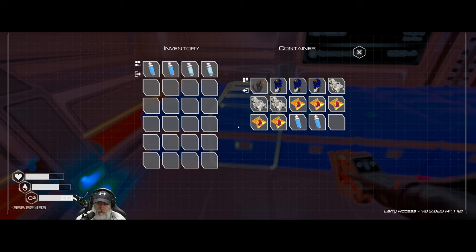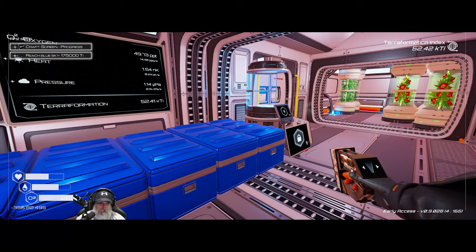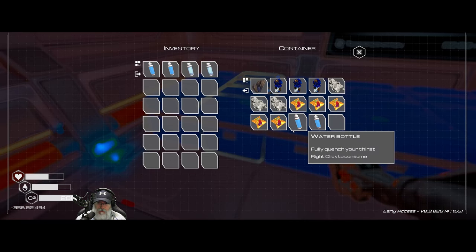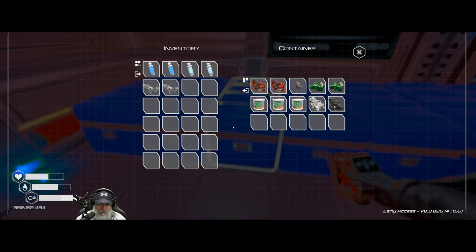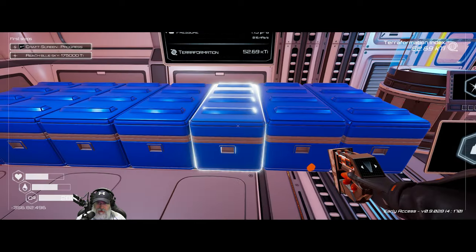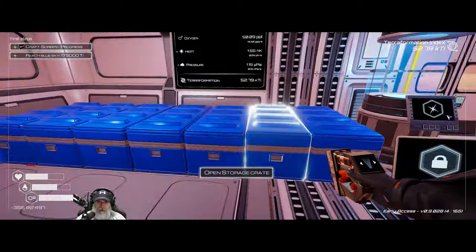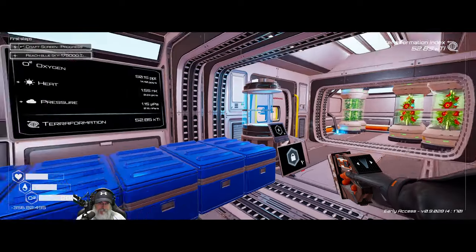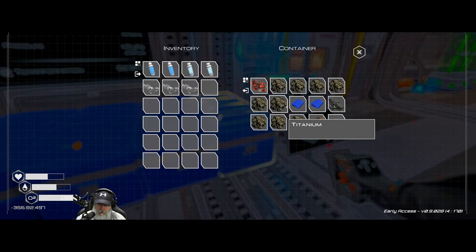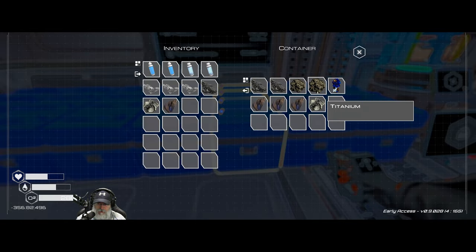Did I bring back any space food, or did we consume it all? Okay, we consumed it all, but we have some time. We should probably get a couple of plant growers going. We need four aluminum to get two going — there's only three, so we're short one. Let's at least get one going. To build it we need an iron, a mag, a silicon, and two cobalts.